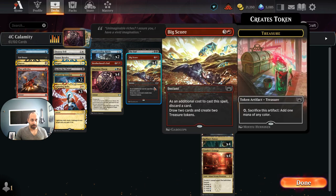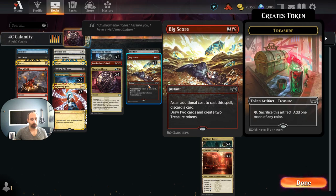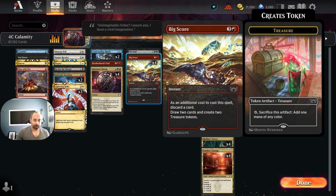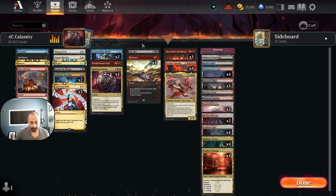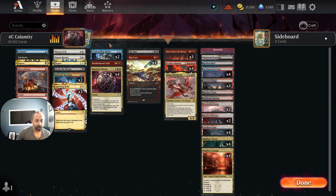At the four spot we've got Big Score, because as you can imagine our mana is bad — we're playing four colors without green, so getting treasure tokens is pretty helpful. We're playing a single copy of The End. We can cast The End from our hand, then recast it off of Invoke Calamity. This is good for things like Atraxa or Shield threats — anything that really messes up our game plan.